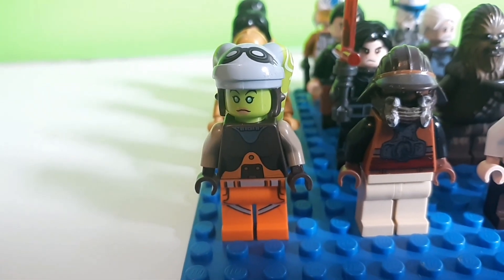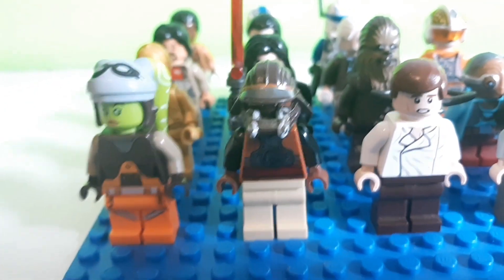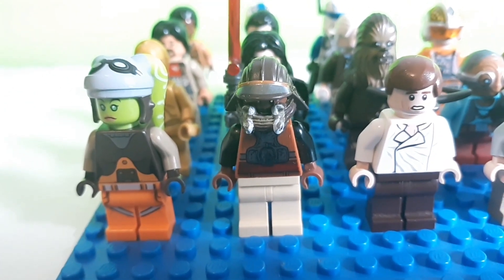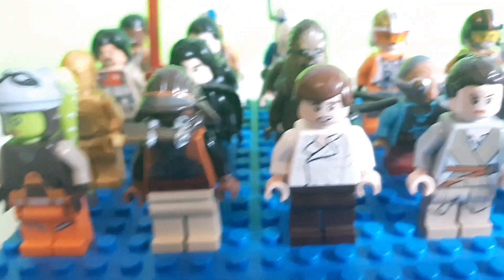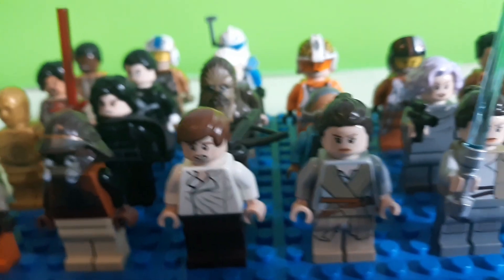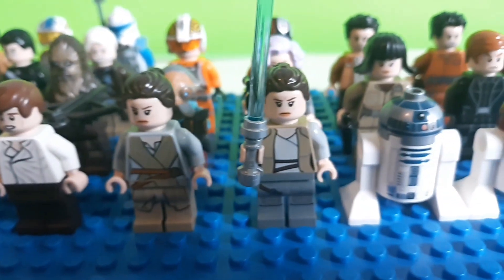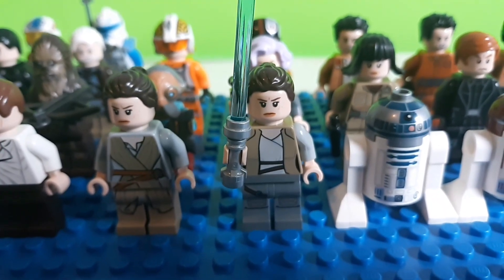Next up we have Hera from Star Wars Rebels, then Lando Calrissian in his Jabba's Palace Guard gear, and then Han Solo getting ready to be encased in carbonite.